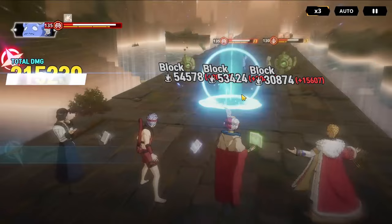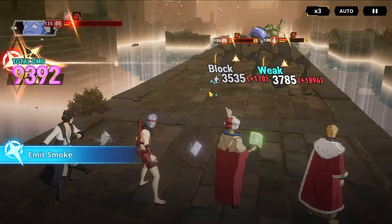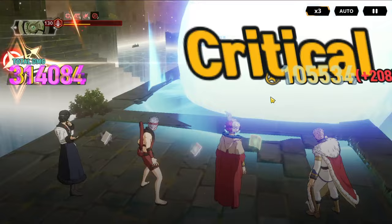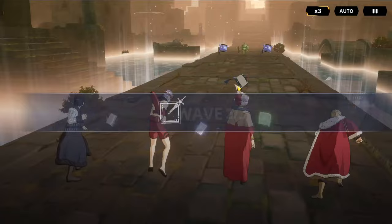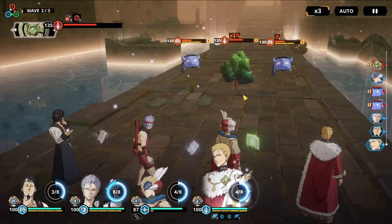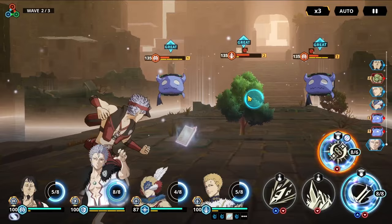215k without even critting — oh my god, this man is just going to be so great, such an asset. Ultimate does 314k, looking nice. Skill 1 immediately gets 84k without any buffs at all. It really just shows how strong he is, and it makes me so hyped to see that he works this well.